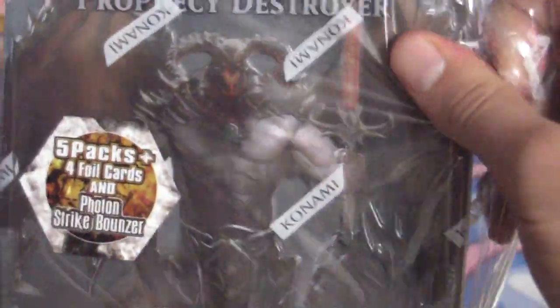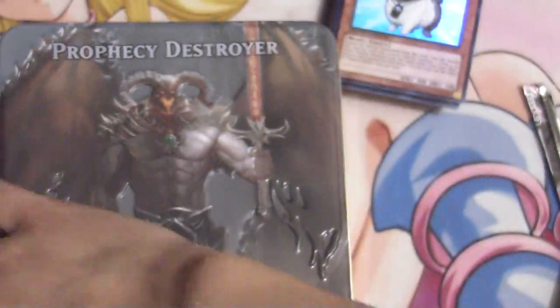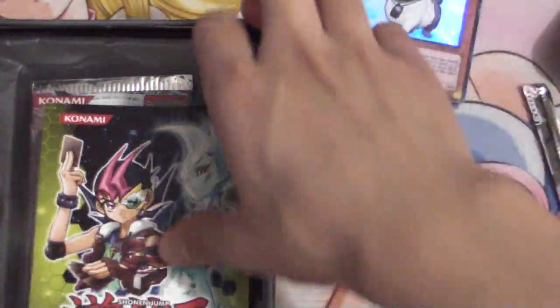Let's go ahead and open up the next tin — the Prophecy Destroyer tin. This comes with a Photon Strike Bouncer, a Roach, Infernity Barrier, and Prophecy Destroyer — though no one really cares about that last one, to be honest.